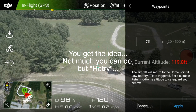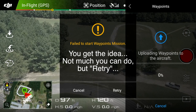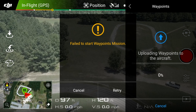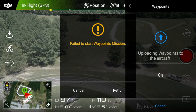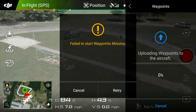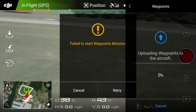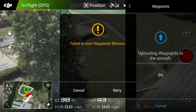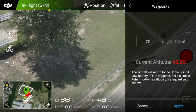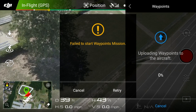Let's do retry. I'm not really sure what the problem is here. I'm literally like 50 feet from the drone. So you guys can see — there I am right there. Aircraft will return to home if the low battery RTH is triggered. I've got plenty of battery. Hit apply. What is the issue here?